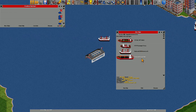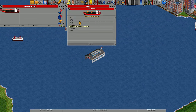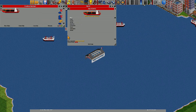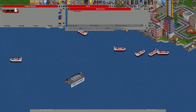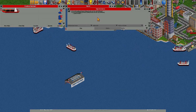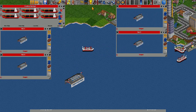Now let's make some mail ships. I'll use a Bakewell Cargo Ship and refit it to mail — 190 bags of mail. I'll make new orders and use six ships for the mail route.